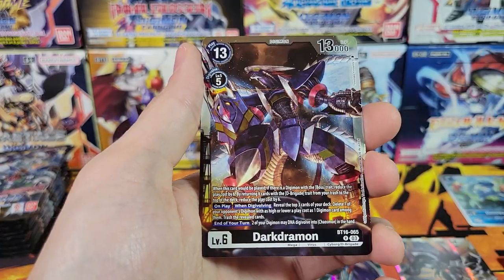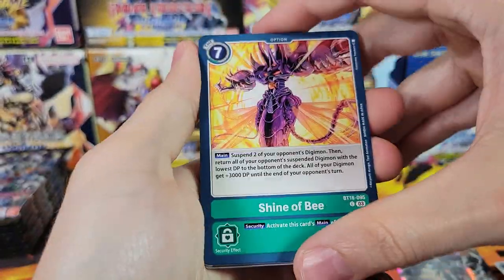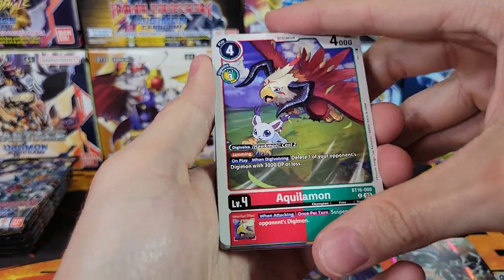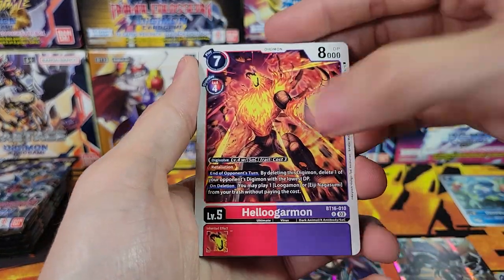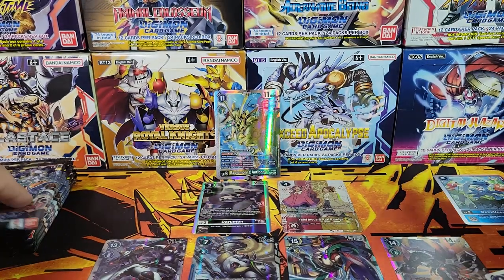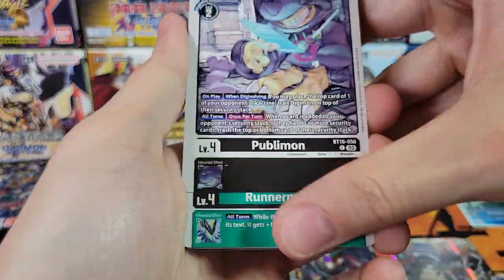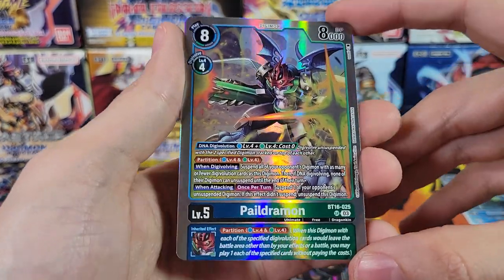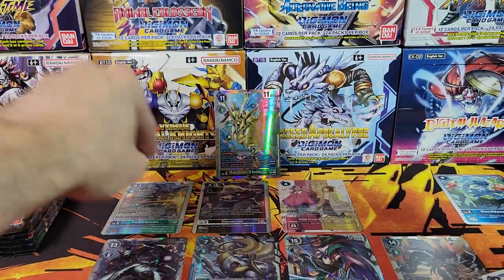Imperialdramon Dragonmode and Darkdramon, both rares. Minomon, Dorugoramon, Wormmon. Grand Kuwagamon Ace, Demon Wolf. Looking for two hits, hopefully three. We've got the Sparkle of Fate and Paledramon — first Paledramon I pulled from this set.